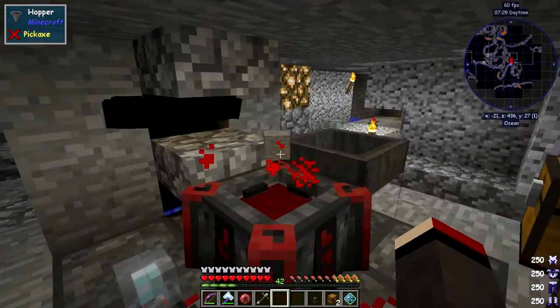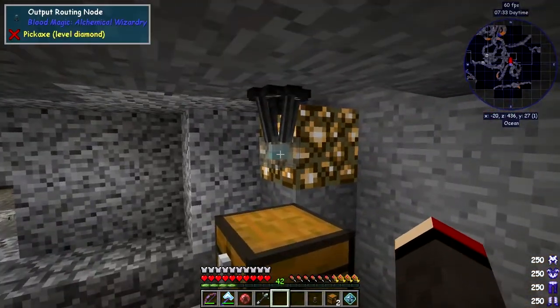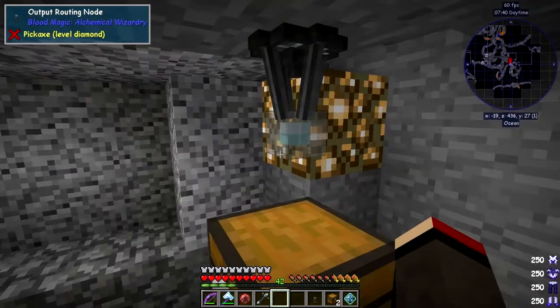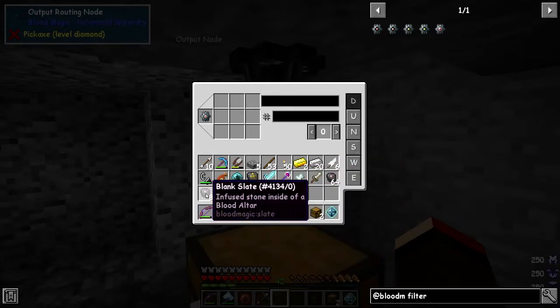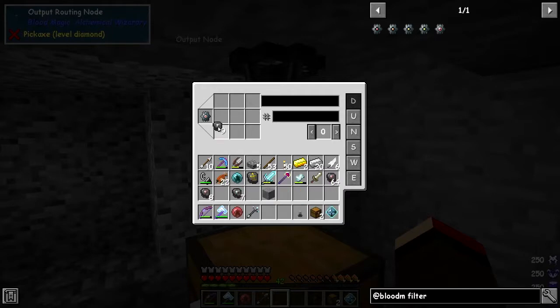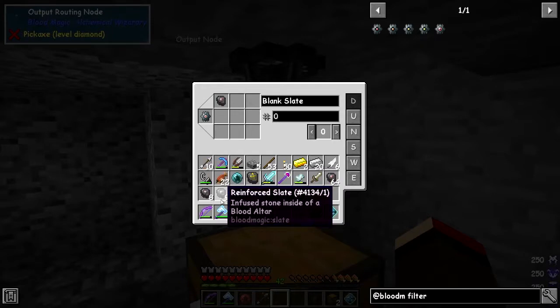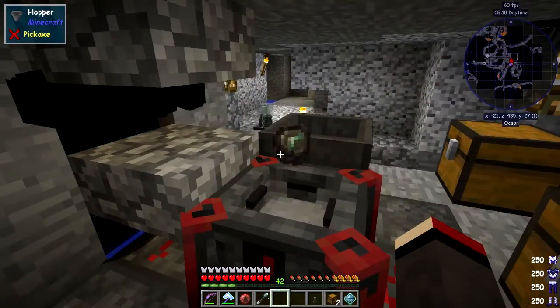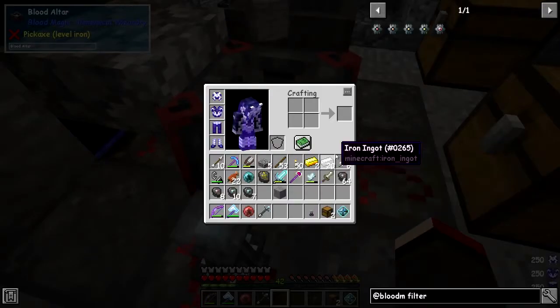This stone is now going to transform into a slate. What we're going to do is put the output slates into the destination chest. We also need to put down a precise item filter on the output going downwards. We'd like to create blank slates, reinforced slates, and imbued slates - left click them in. We want one imbued slate, one reinforced slate, and four blank slates. It's going to put one in and then won't take any more out of the system.